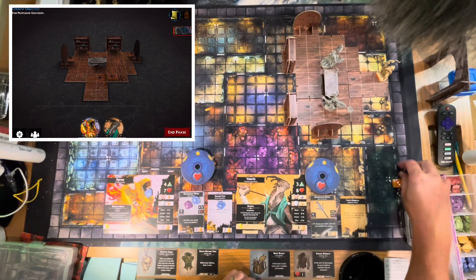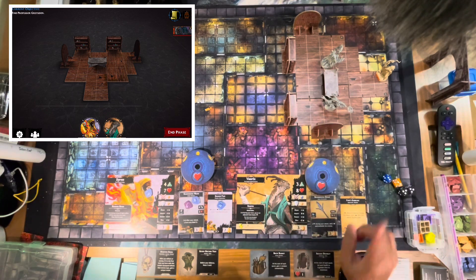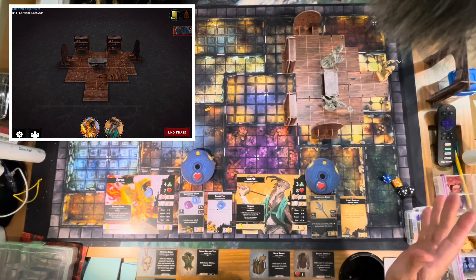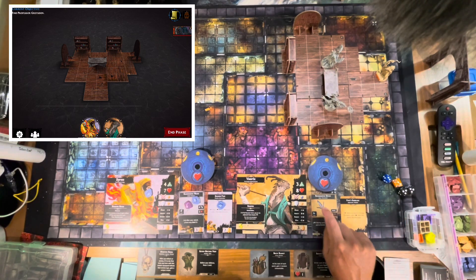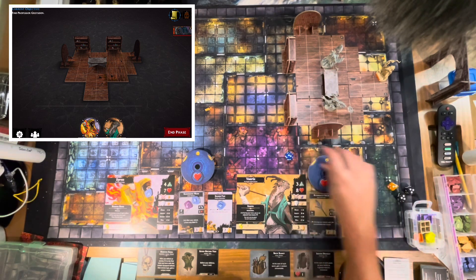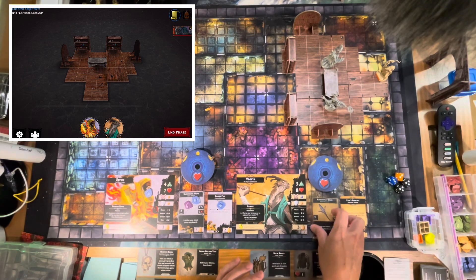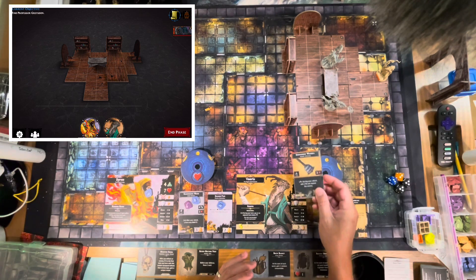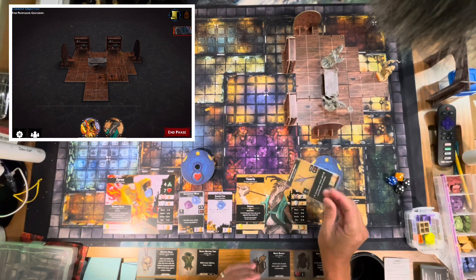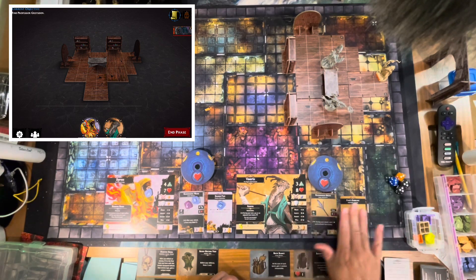For Varix it's one die for fighting and another for defending; Cyrus rolls orange for both. One thing I'm not a fan of is that the attack die isn't shown on the weapon card itself — it was on weapon cards in Descent Second Edition. Right now no matter which weapon I choose I'm still rolling the blue die. Some weapons hit for more than others — for example the Iron Thorn Warbell hits for three a piece, the spear hits for two.